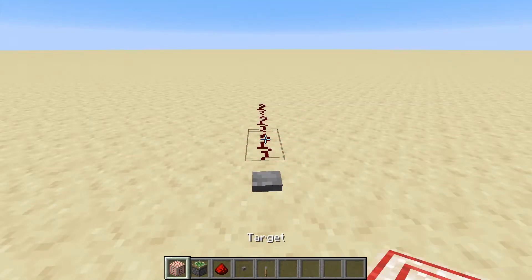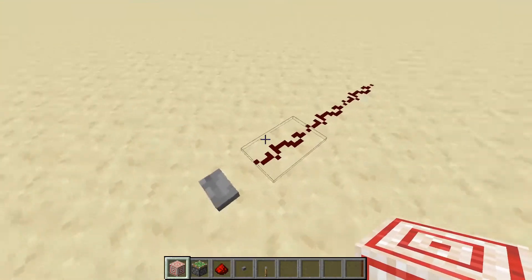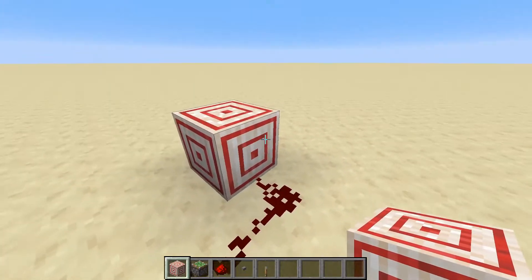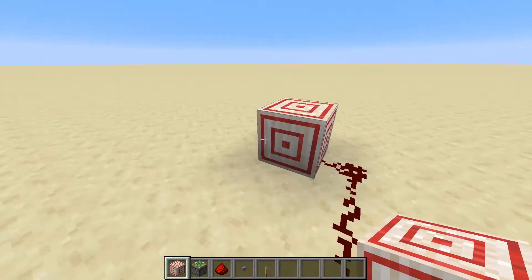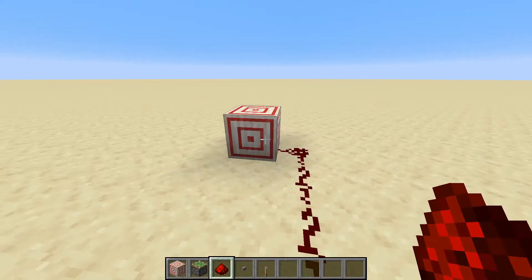Something interesting about target blocks is that they'll actually turn a redstone line away from where it normally would go. Right now it's pointing straight, but if we put a block at the end here, we can see it actually turns to the left, despite the fact that this is just a normal solid block. It just functions as a solid block when it's not being hit by a projectile.